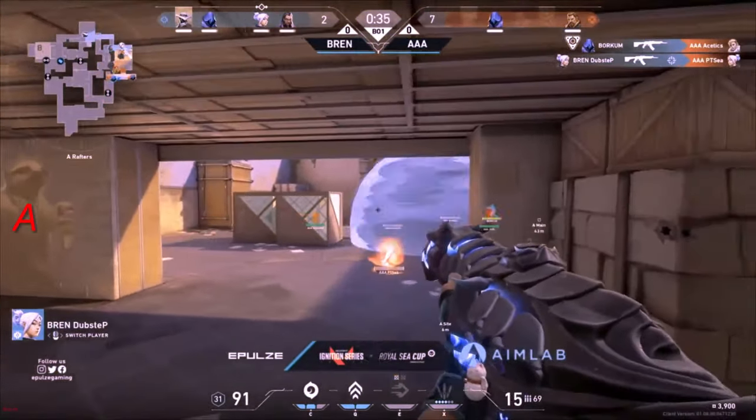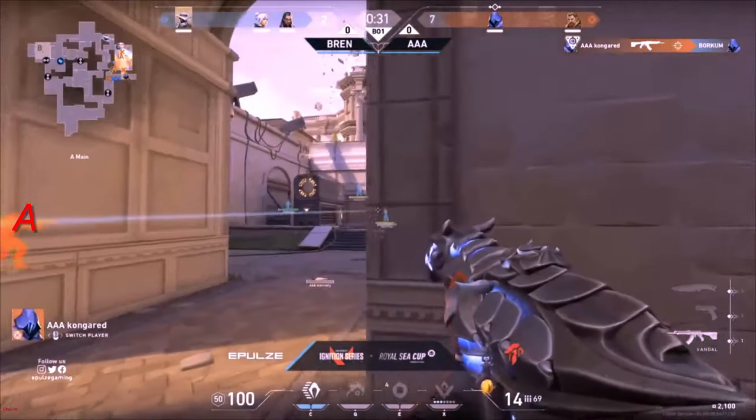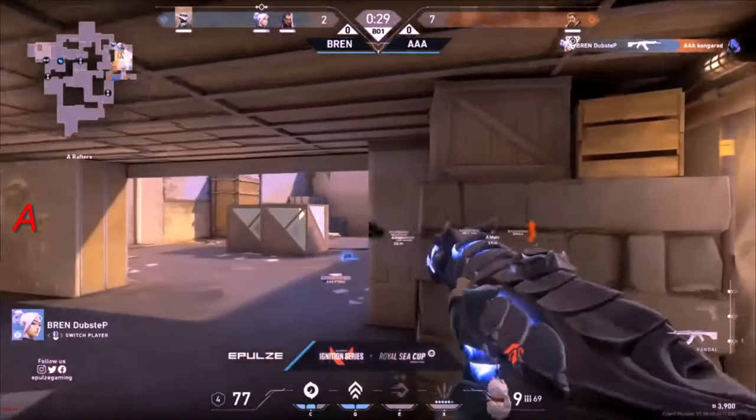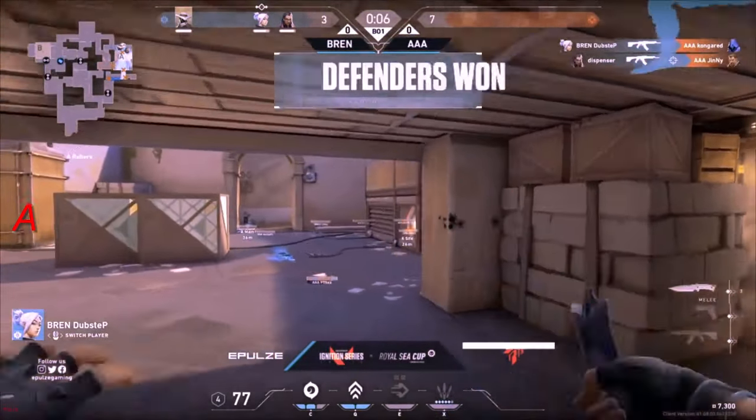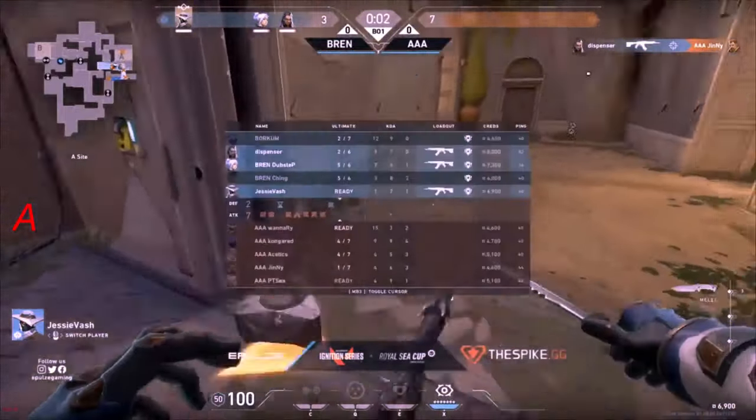Dispenser is there to get the flanking shots through the Dark Cover. Now it's going to be Dubstep moving into Heaven — able to take down PTC as well, not looking good here for Triple A. Check out that Dubstep doing so much work there under Heaven. Defenders actually got this. Well, Bren — it's 3-7 at mid.